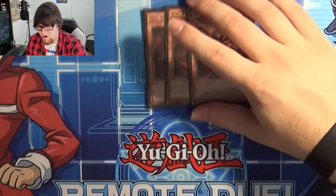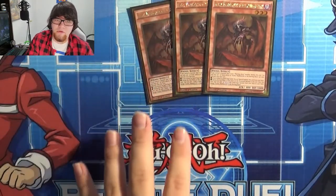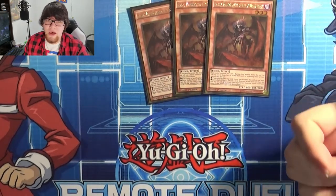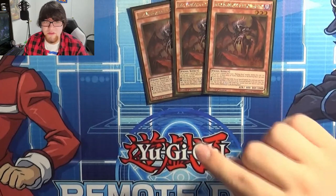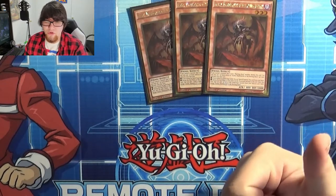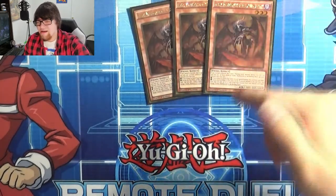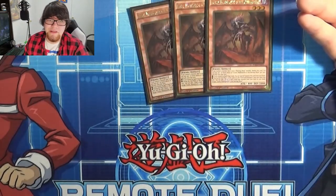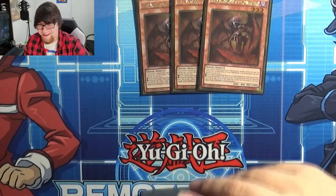First off is my personal favorite, Scarm, Malebranche of the Burning Abyss. All Burning Abyss monsters share a couple of effects: if you control a non-Burning Abyss monster they destroy themselves instantly, and they each have two effects but you can only activate one per turn. Those are: they can all special summon themselves from the hand if you control no spells or traps, and the other is an if-sent-to-grave effect. Scarm's graveyard effect lets you search a level 3 dark fiend in the end phase. All Burning Abyss monsters are dark fiend level 3s — an awkward but very useful level.